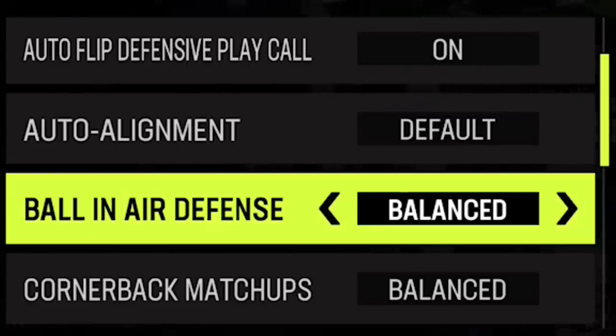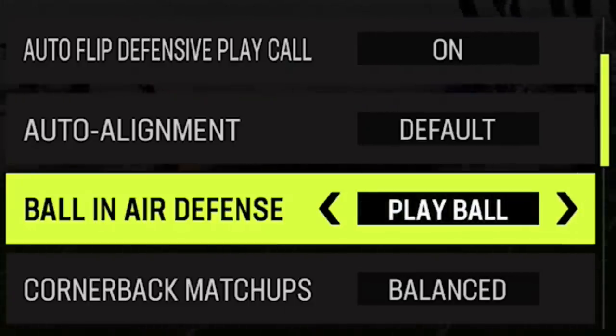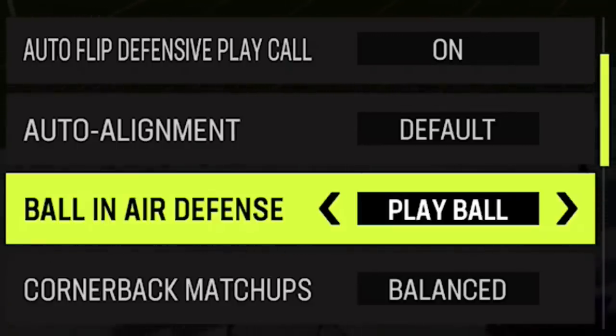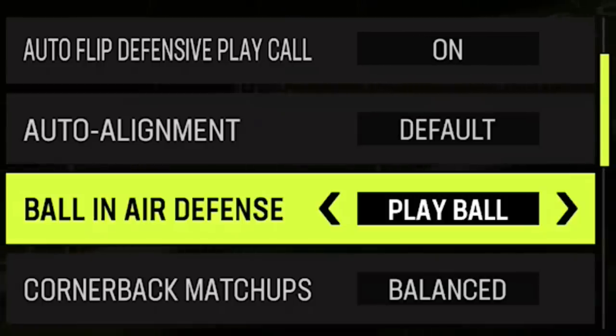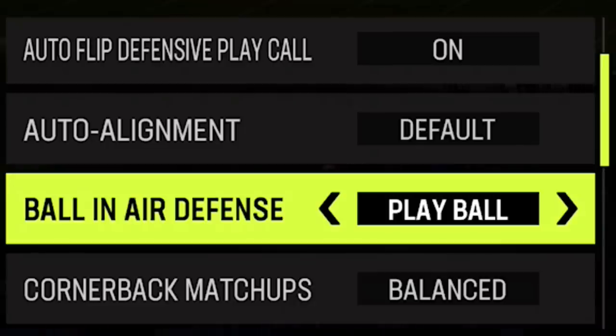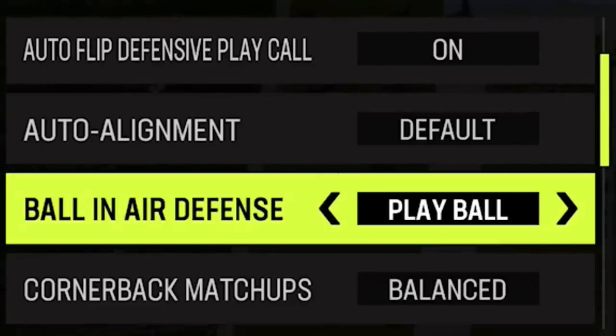The final tally made it obvious there are really only two options. Balanced didn't allow a single complete pass — I was 0 for 5 thrown against it — so if your goal is to get stops, like a third or fourth down conversion stop or a red zone stop late in the game, balanced is probably the best way to go. Play ball, though, got me two interceptions — the only interceptions across all tests — both on errant passes from pressure. A turnover is a turnover, so I'd probably be running play ball all game, with the exception of those critical situational moments.